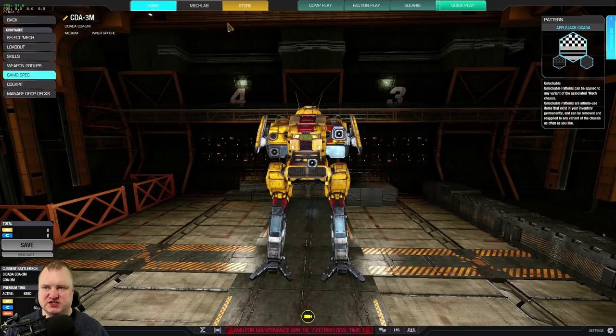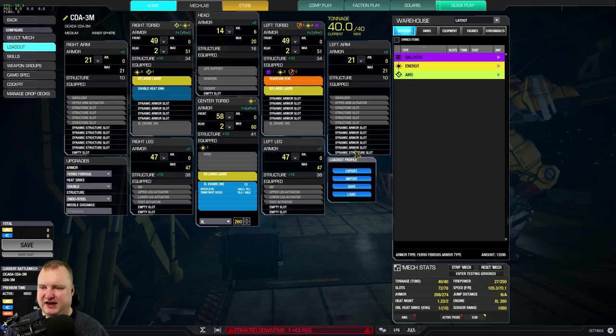Let's have a look at the build. XL-260 engine, and that powers our three ER large lasers. One double heatsink in the right side torso and Guardian ECM in the left torso. You could also put the heatsink over onto the left torso and try to quirk-pad the Guardian ECM a little bit — that is just up to you, either way is fine. You need to remove a little bit of armor from the head, but that is basically all that you need to do for making this mech useful.